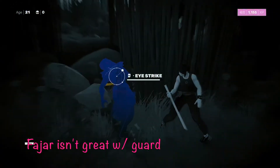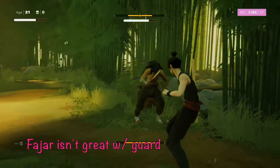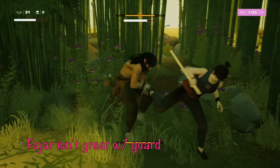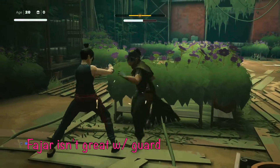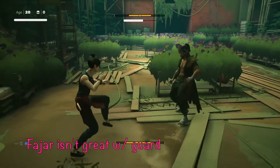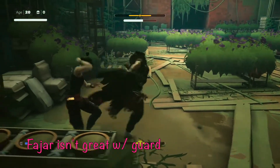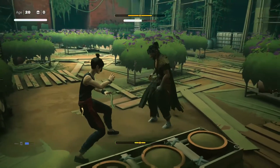Particularly against Fajar, who doesn't have combos with many moves that really damage your structure, he's also not great with his guard or defense. A lot of other bosses require a perfect parry to get a vulnerability window, but with Fajar, you'll see that I can just block an entire combo and when I'm done blocking, there's still a vulnerability window — you can still land a punch and kick after holding guard the whole time.